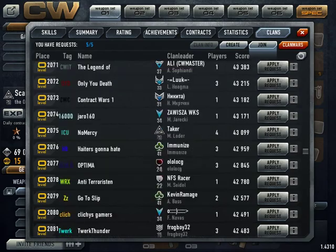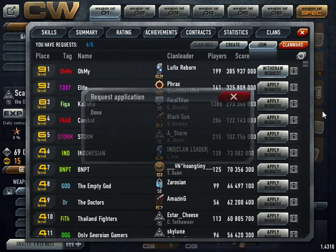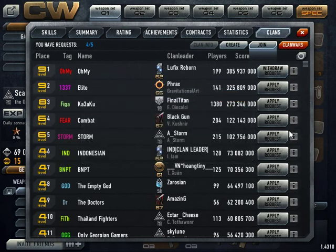I can browse through clans now and maybe join one. I hope this actually helped you. If not, leave a comment. Like I said, you need at least 200 GP points — I'm sorry if I said only 50 earlier. You have to pay 200 GP to get out of your clan. Anyway, I'm out — I'm Scamp, and I'm out.